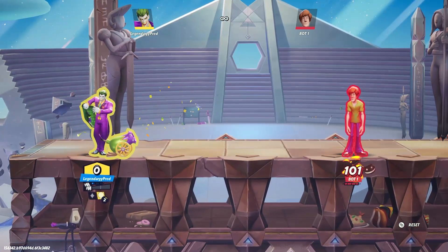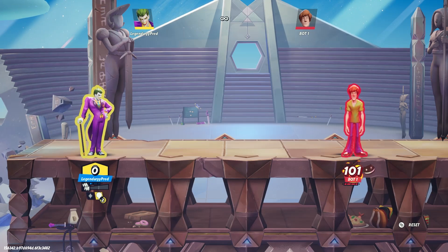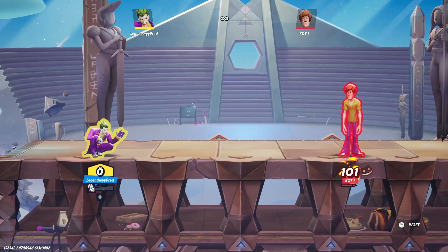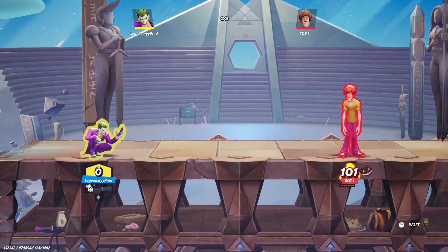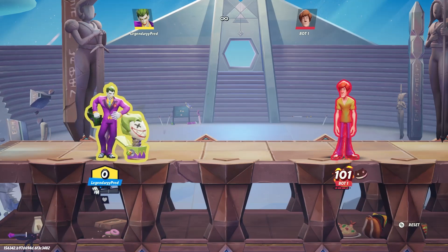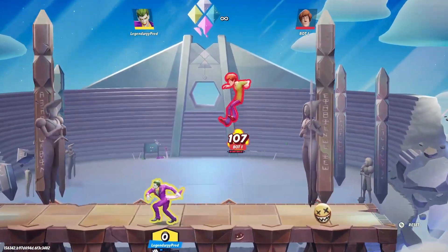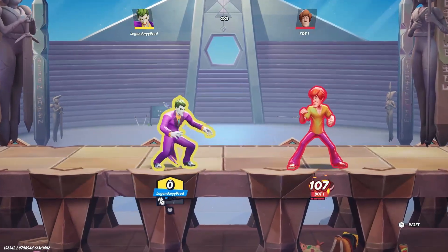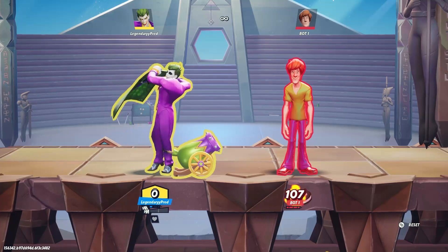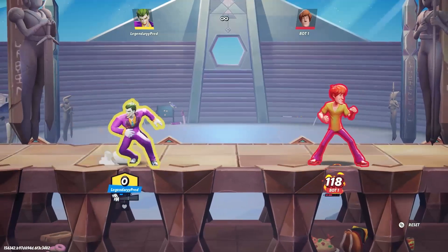Down special is definitely the worst move — I've used it so little you would almost never see me use it, maybe once out of 100 games. He has two versions: if you hit light you get the Joker version with a little hitbox, and if you hit medium it's a little cannon that goes a bit further. I just don't think it's that good — I don't really see why you'd use this over jab. But it is a button he has.